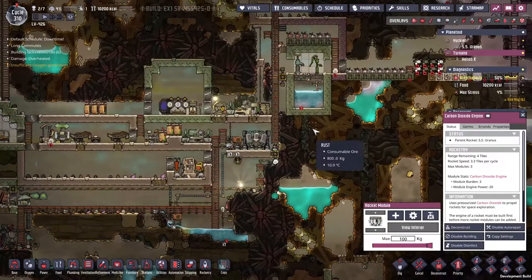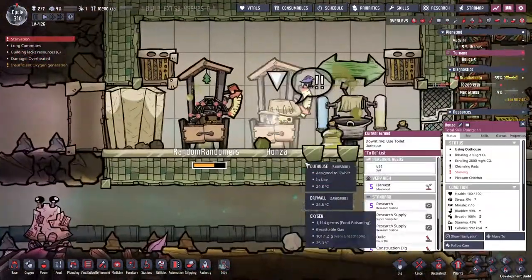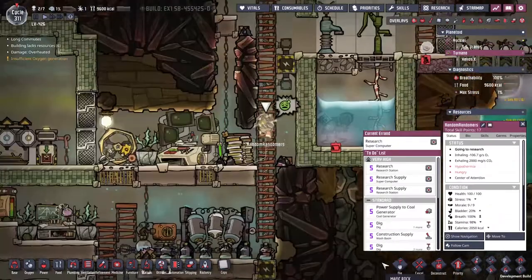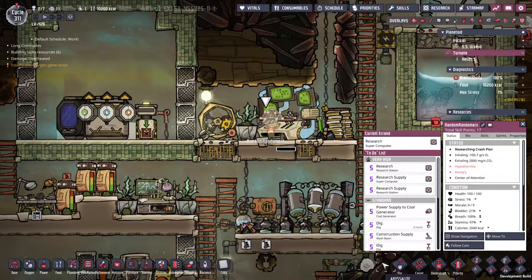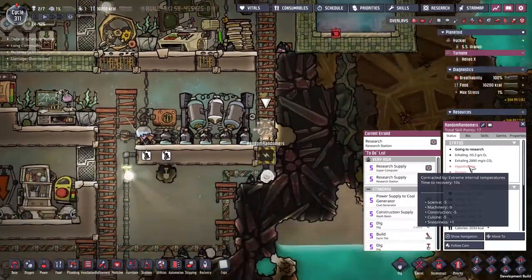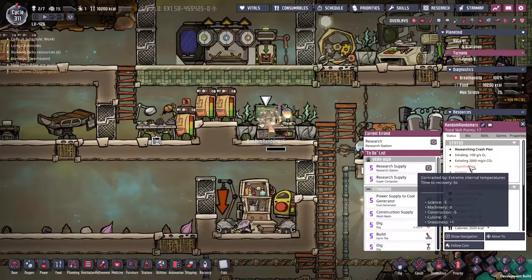Let's see if randomers is going to be doing any research. Honza, you're toileting, you're not starving, you're fine. It looks like randomers has picked up a touch of hyperthermia somewhere along the line, but it doesn't stop him doing the research. How long did it take for that to disappear? We got 12 seconds worth of it. Minus five science, minus five machine — that's quite a bad debuff.